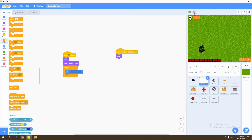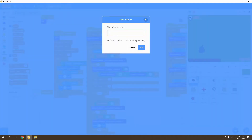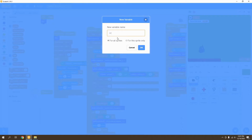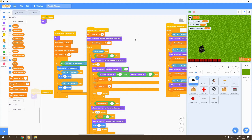Let's start by adding the gun unlocking elements. We're going to unlock different guns the more kills we get. We'll set all that up in our player sprite by creating three variables: pistol unlocked, AR unlocked, and shotgun unlocked. We're creating these variables so that we know when each of our different weapons are unlocked.